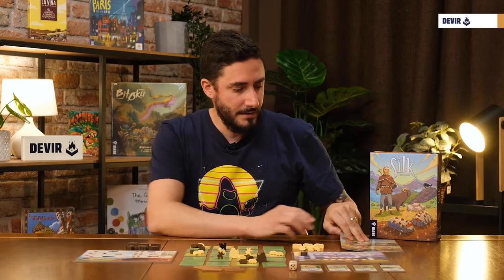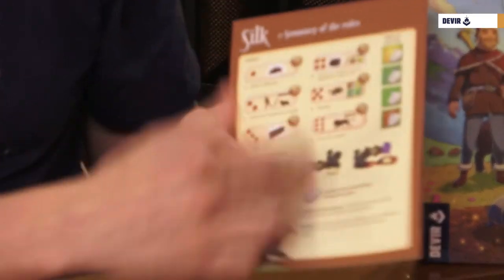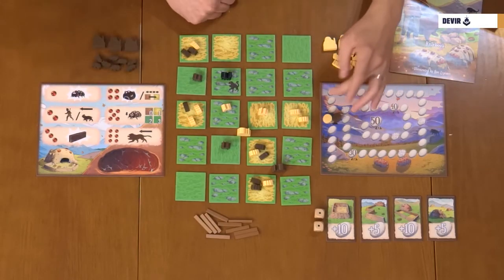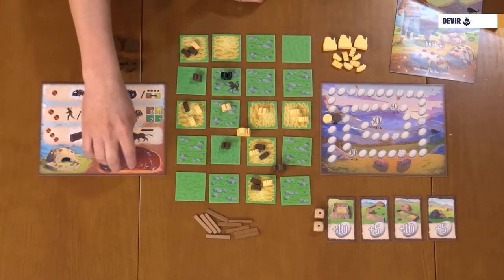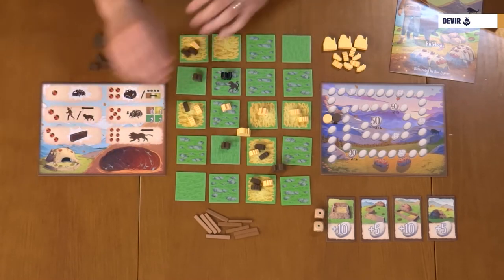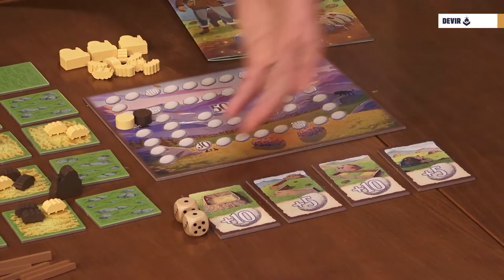Once you open the box, you'll find the rulebook with everything well explained and a lot of pictures with examples to make it more understandable. You also have a summary of the rules — very useful once you know how to play the game. You also have two boards: one is the track for the score and the other is the board with the actions available in the game, and also the okami den where captured silkworms will be placed. You also have four improvement markers — those markers will give extra points to the first player to achieve certain goals during the game.